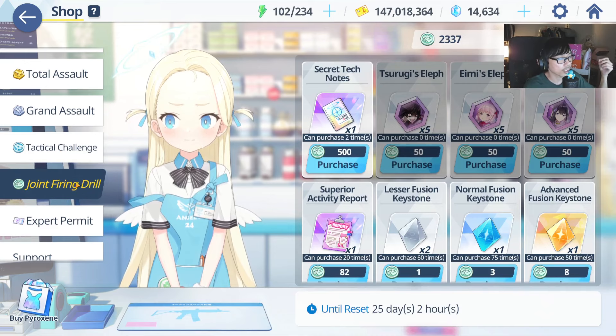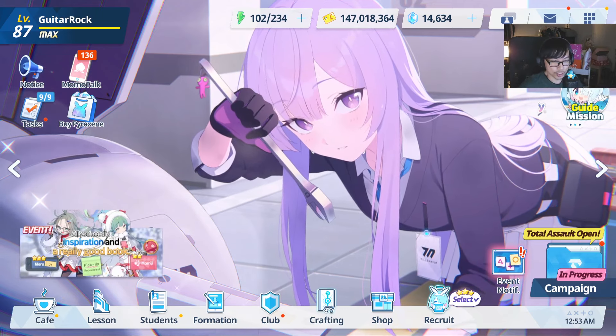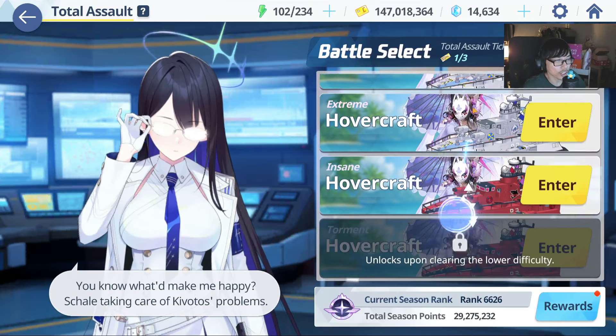Hopefully you guys are able to have some sort of decent level and decent stars going into this. So let's talk about the Insane raid — how do you want to tackle Total Assault for Insane Hovercraft?